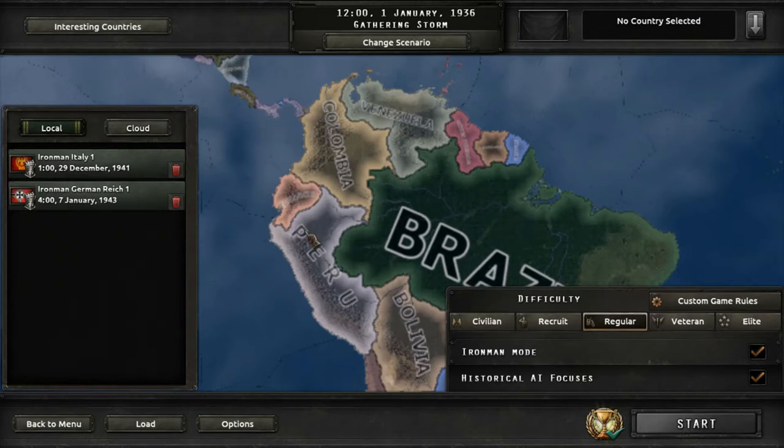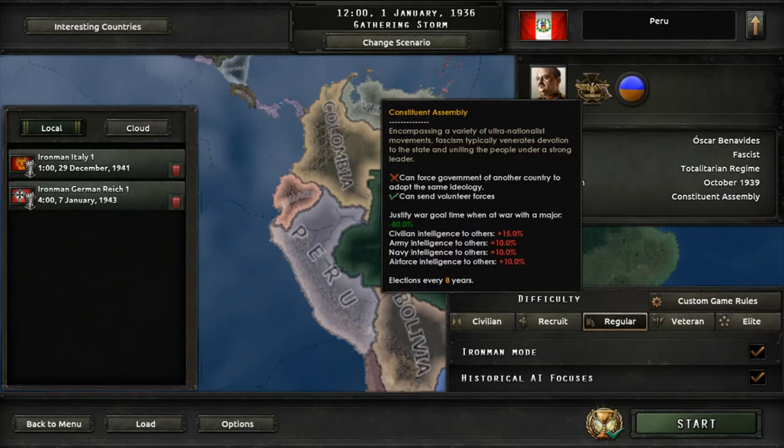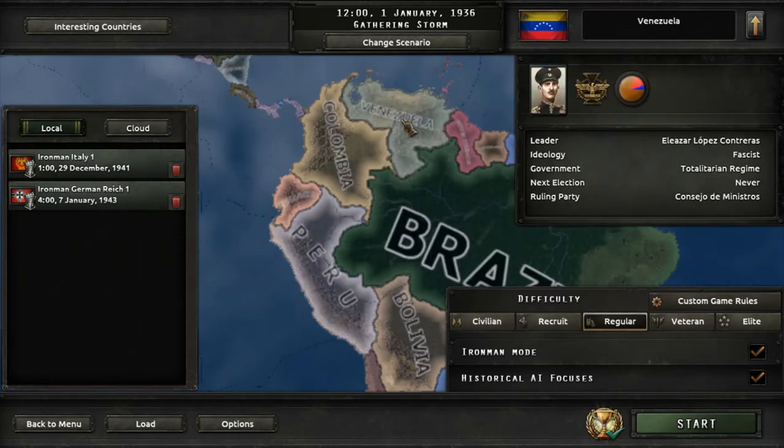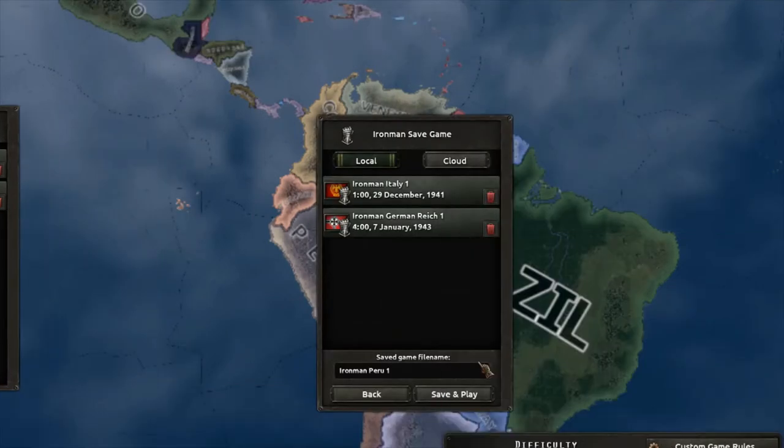We'll be doing this as Peru since we start fascist and it'll be the easiest for us to start attacking others. Venezuela is fascist as well, but they have smaller manpower and it'll be a bit harder, so we'll just do it as Peru. Ironman mode on, historical AI focuses, no cheese, no mods — let's start right now.